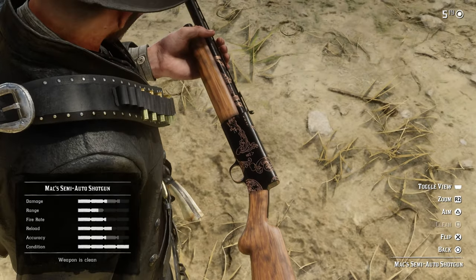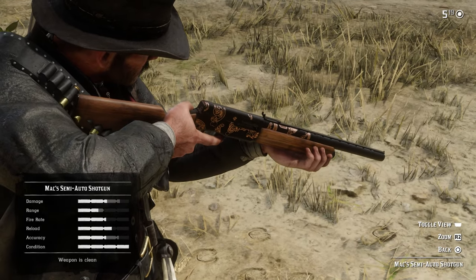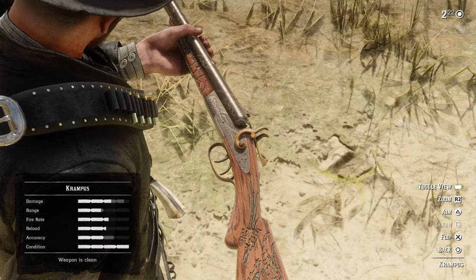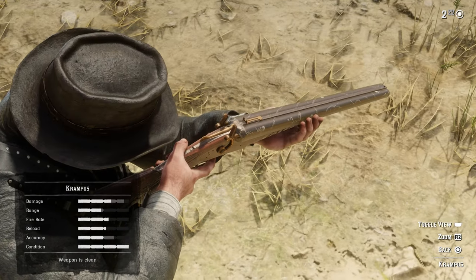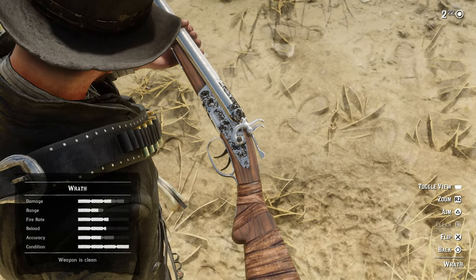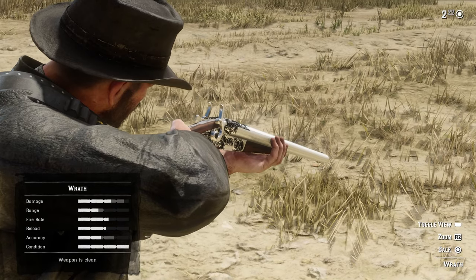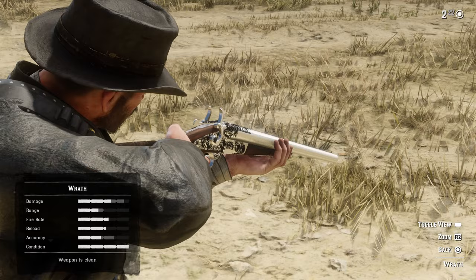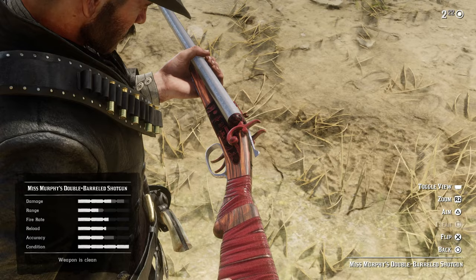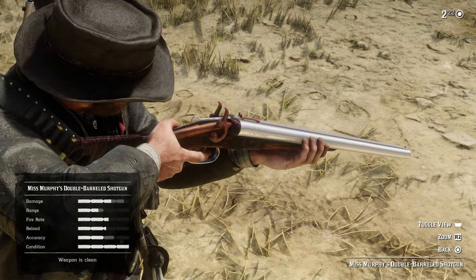We got Max's Semi Auto Shotgun — look at that design, it looks like wave designs. Pretty cool. We have the Krampus shotgun, which is another really unique one. You can see the skull and bones design, and you know this thing is packing. This one is called Wrath, with a nice little design by the hammer and a cool wrap on the stock as well. And you'll notice that if it has a unique name, it probably has a really unique design too. Miss Murphy was packing with the double pump — this red design and red wrap is nice. Definitely one of my favorite shotguns.